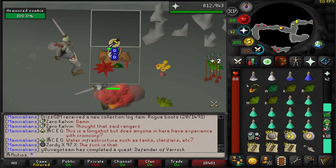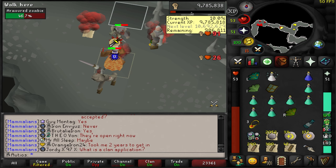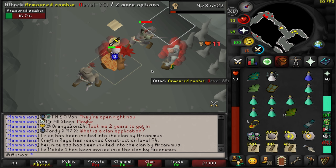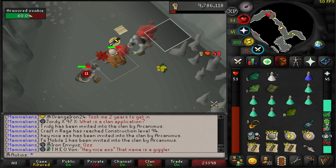That zombie right there marks KC number 1,000. We are now officially 1,200 kills into the grind. For reference, we are now 10% of the way to 97 Strength, and I have been doing this for close to 6 hours now. I don't want to leave because I don't want to lose this spot, but I'm about to have to call it for the day probably if I don't get this thing very soon. That's how RNG goes sometimes.